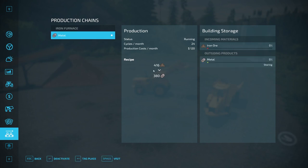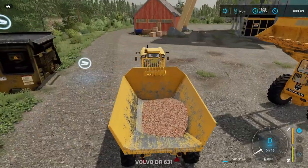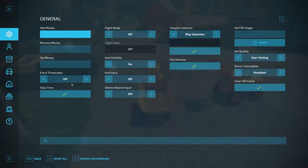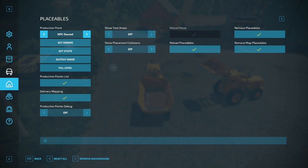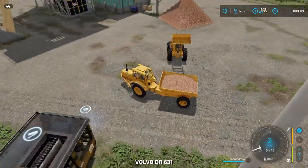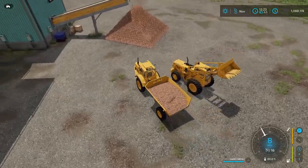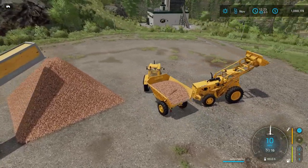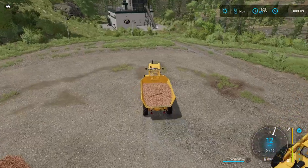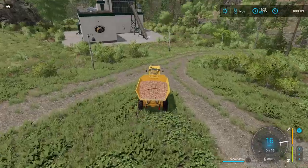I'm going to activate the furnace. It won't run anything right now because there's no iron ore in it yet, but once we get ore in there it will start rolling. I'm going to fill it the rest of the way using the game's fill method just to get things moving for the tutorial, so I don't have to do it all by hand. We've got iron ore loaded up, so let's drive it over to the furnace.